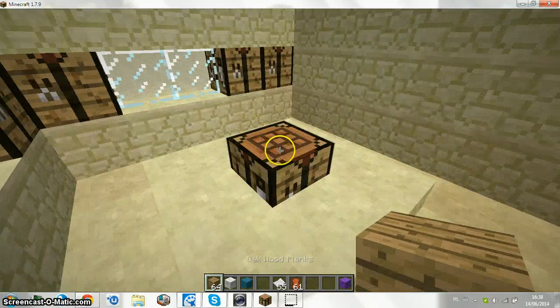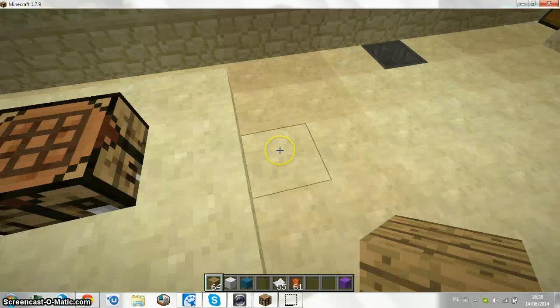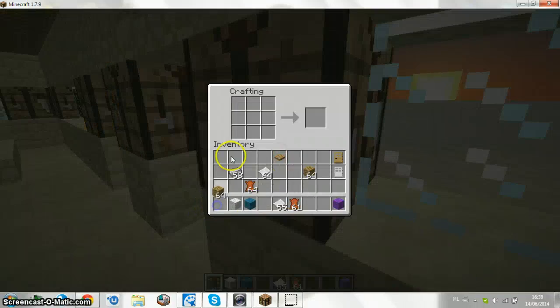To craft a crafting table: in survival you have a small crafting table, but in creative you don't. So I'm just gonna use this — you just need four wood spaces, like this.